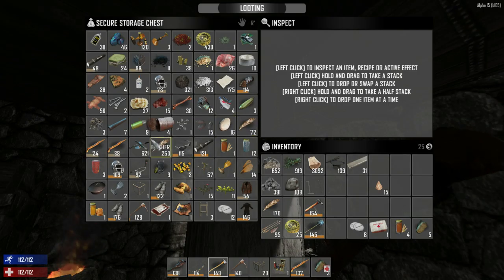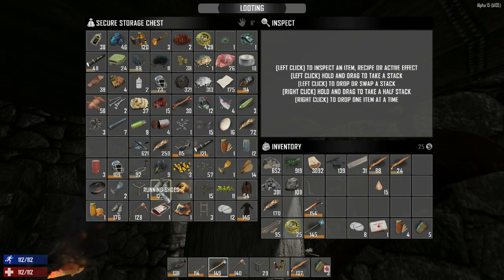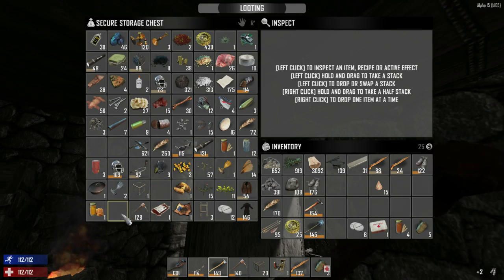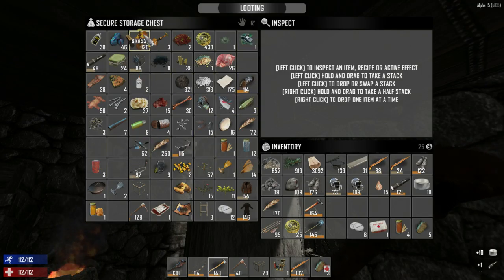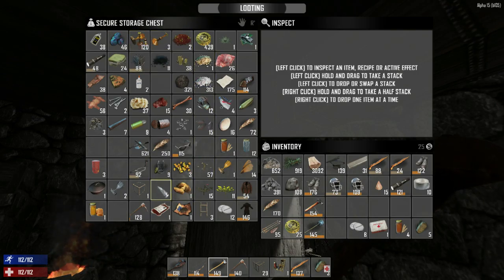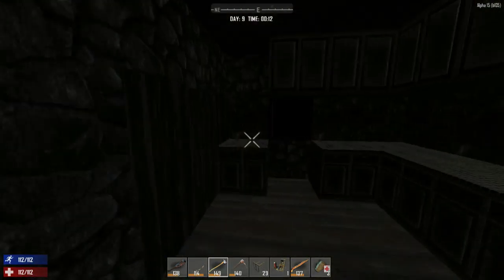We have two sets of feathers, these bone shivs — I want to show you what we can do with them, it's pretty cool. We have two pairs of running shoes. We have a couple of helmets. We also have duct tape — and maybe we can make the motorbike as well, that would be cool.